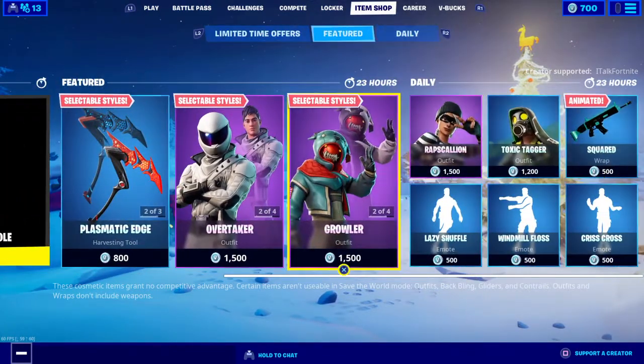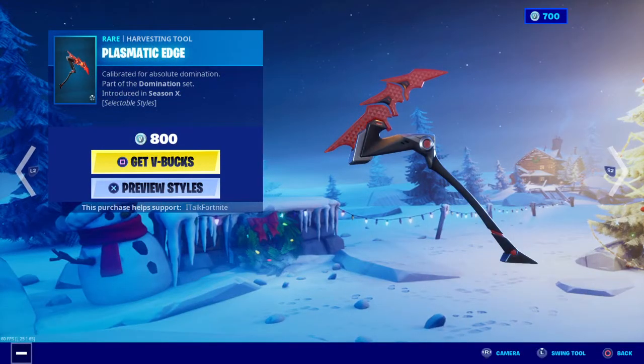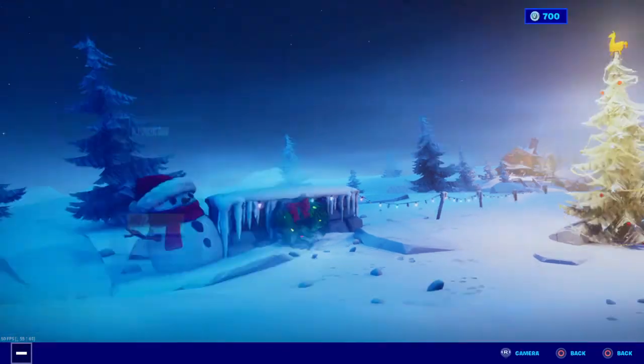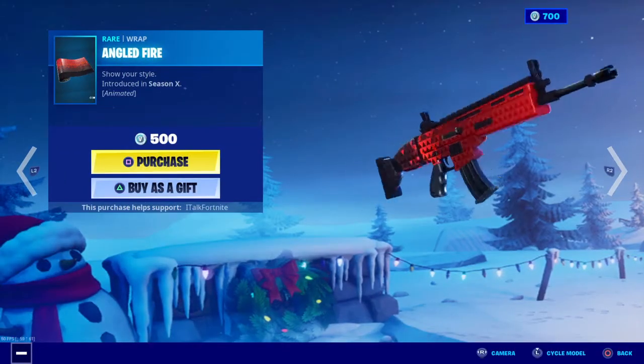Wow, I'm kind of surprised. Prismatic edge pickaxe is back — two styles, red and blue. Angled fire wrap.